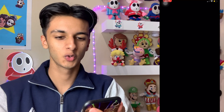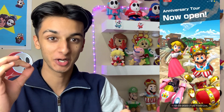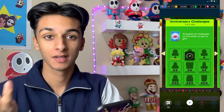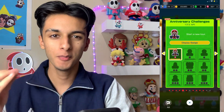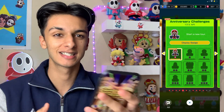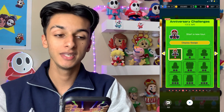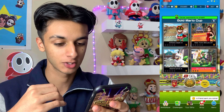As usual, the first thing we'll do is react to Gold Mario's special skill. Obviously it would make sense for it to be Coin Box. By the way, we get 48 rubies from these challenges — really nice. It would make sense for Gold Mario to have Coin Box, however in the trailer he also has this sucking-in coin vacuum mechanic, which may be his secondary ability.